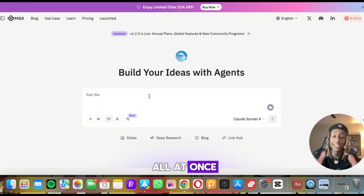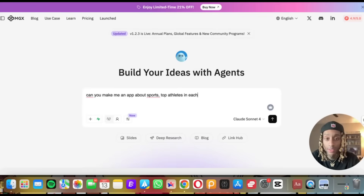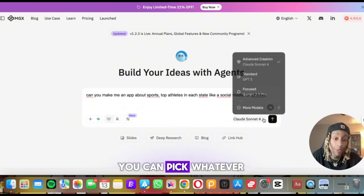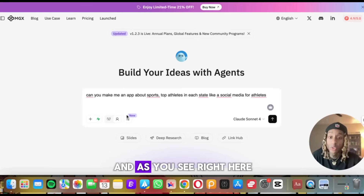So for this example, I said I want to make an app. You see right here it's already using Claude. You can pick whatever type of model you want to use — if you want to use Gemini 2.5, ChatGPT-5, whatever you want.